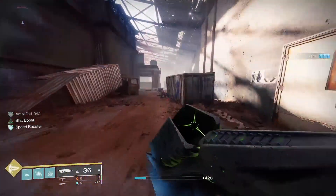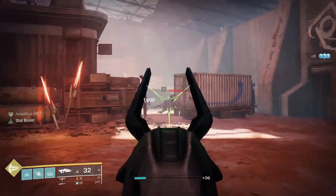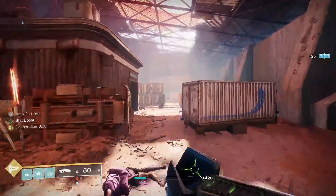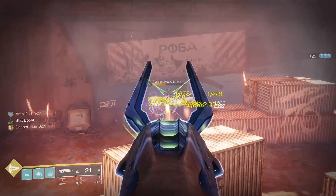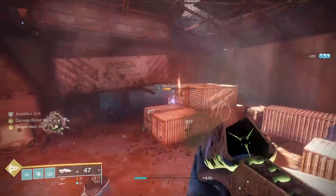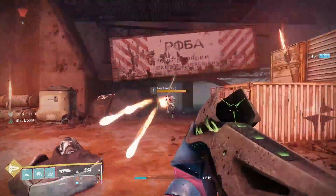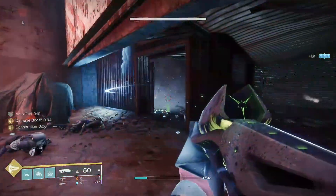It is a bit overkill sometimes, especially against red bar enemies, since Curseful explosions will just kill them outright. If you're using this weapon on anything above a red bar target you'll probably be struggling, so it's best not used on tankier enemies. The Curseful explosions did receive a 30% damage boost with the recent patch, making it even stronger than before. Overall this weapon is really good for ad clear and quite fun to use, so it's definitely worth the grind, especially now that the Essence of Oversoul drop rate has been increased.